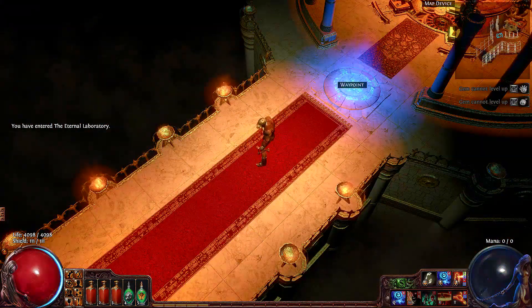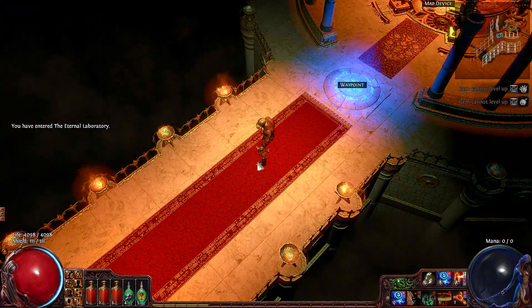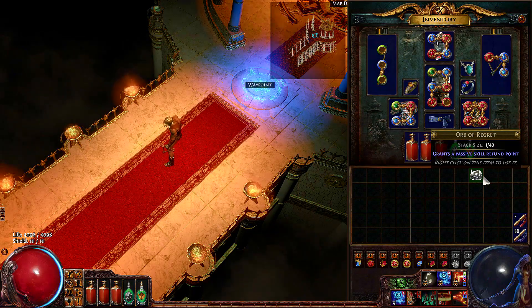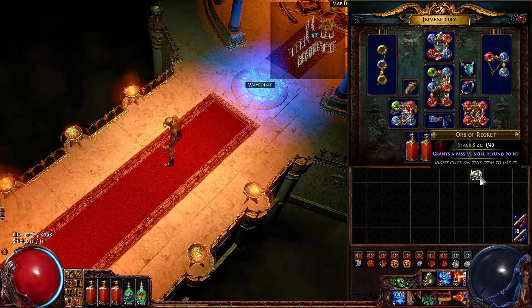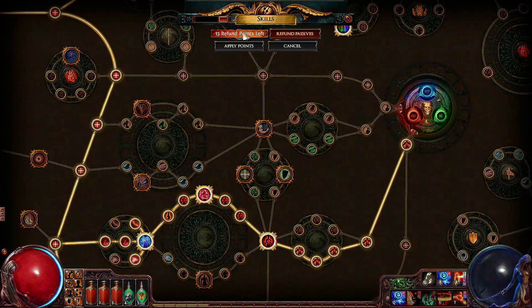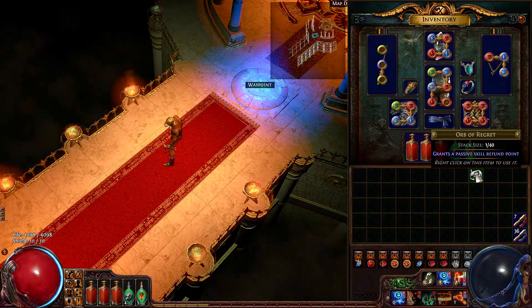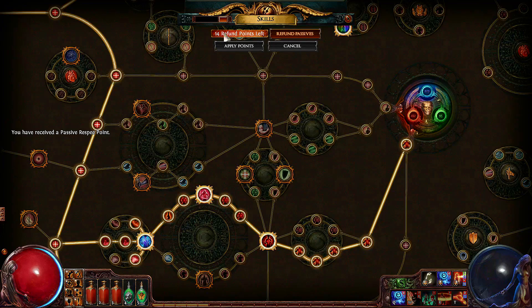Another way of getting more respec points is by either finding or trading for some Orbs of Regret. When right-clicking this orb you will be granted a respec point. Let me show you. This character already has 13 respec points, and by using this Orb of Regret he will end up having 14 respec points, as you can see.